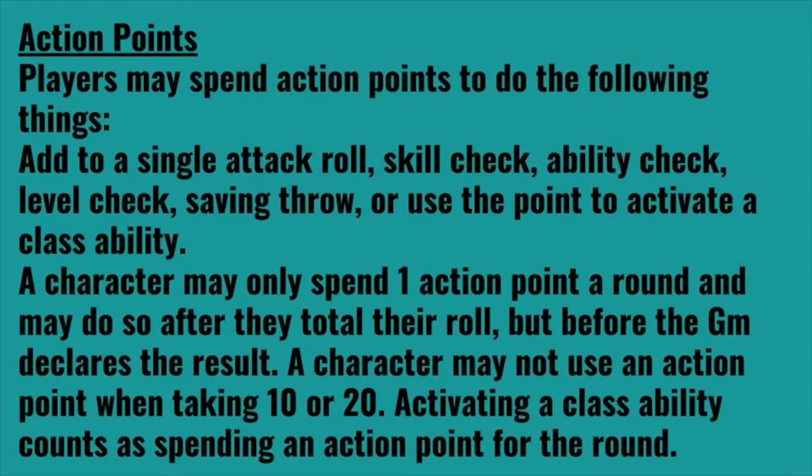A character may not use an action point when taking 10 or 20. For those who may be new: in a fairly relaxed, non-threatening situation, a character may choose to take 10 — they basically treat their skill check as if they had rolled a 10 on the d20. Or if they take 20, they treat the check as if they had rolled a 20, but each instance takes more and more time, and taking 20 means you are taking an extraordinary amount of time to be thorough and go over everything.